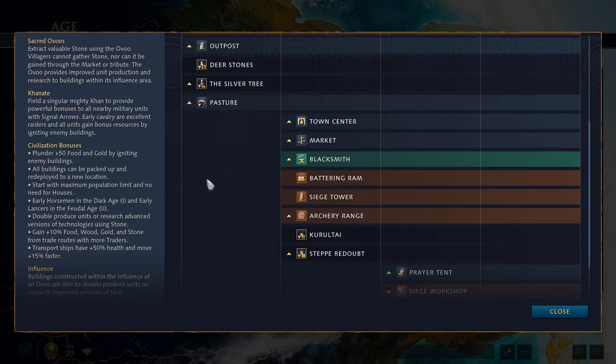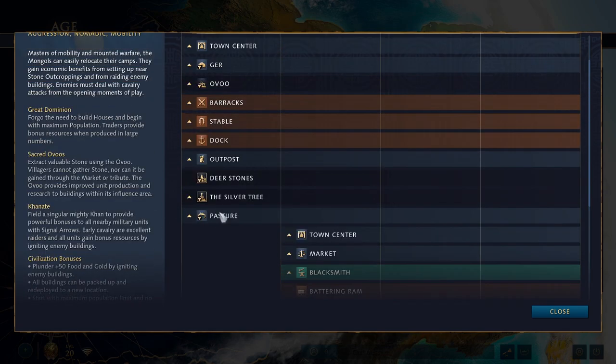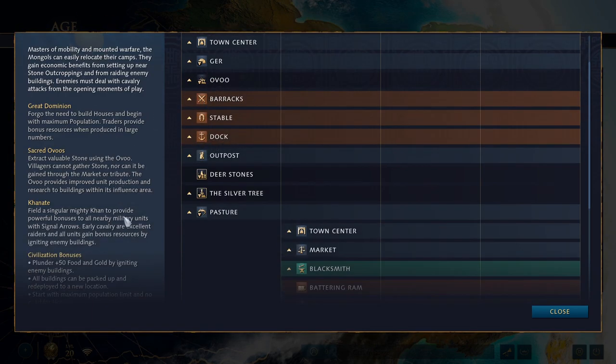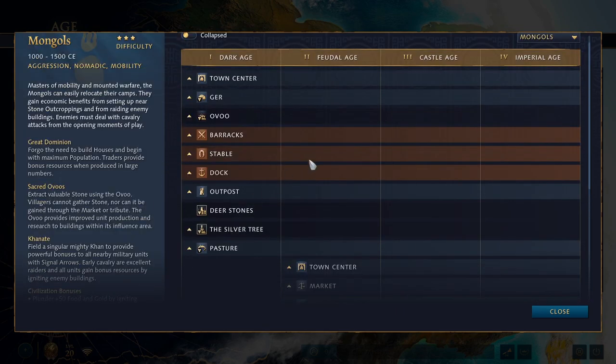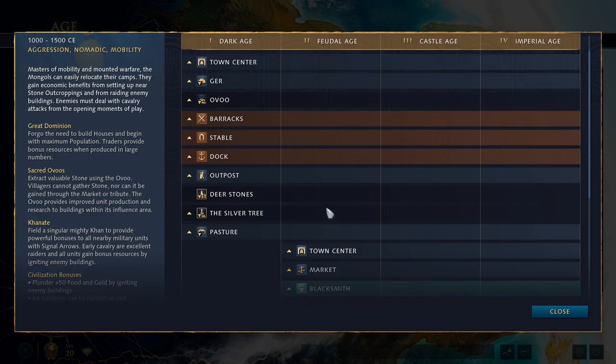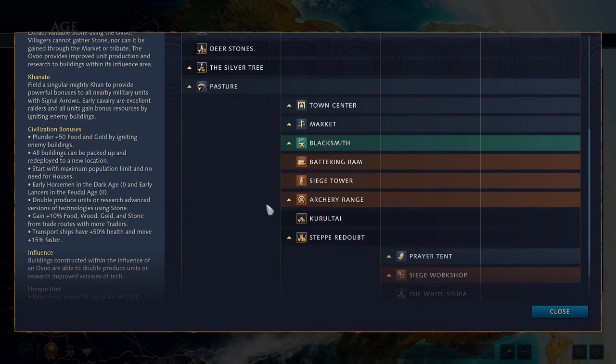That means you're going to be packing and unpacking your buildings just so they can stay near your Uvu — your stone generation building — because that is a really, really critical aspect of this civilization.